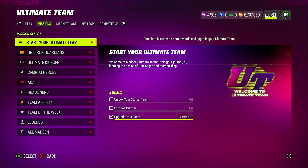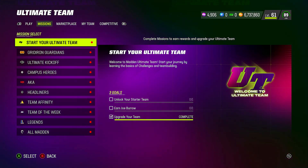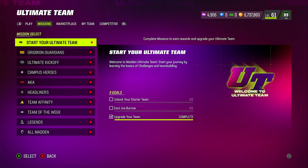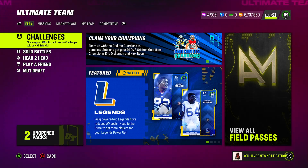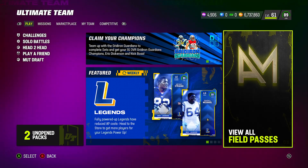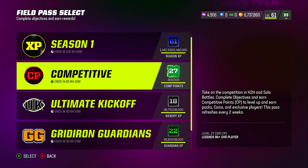What's up, fellow MUT soldiers! Today I'm going to show you how I was able to complete the competitive pass very fast, and how you can do the same. Stay tuned to the end because I've got two packs to open — one of them is the 86-plus legend you get for completing the ultimate pass all the way at the end.